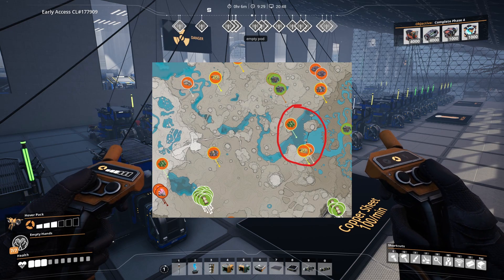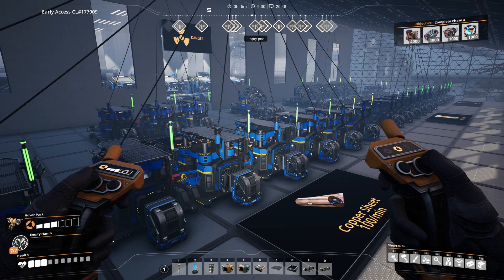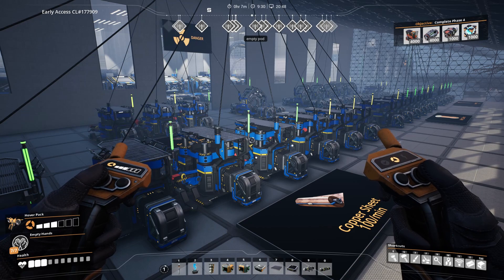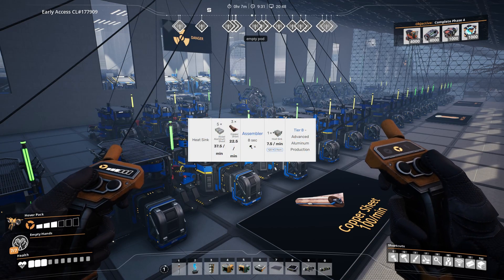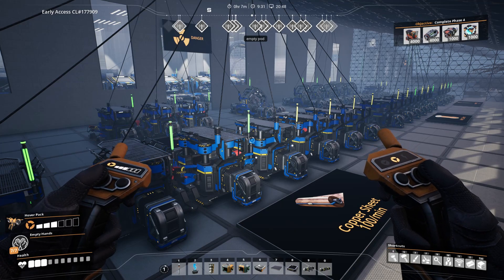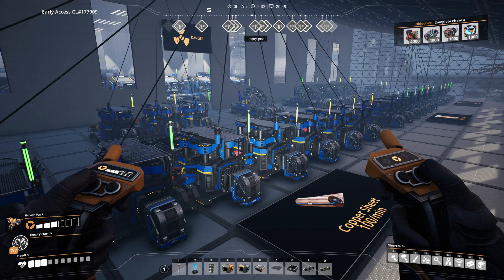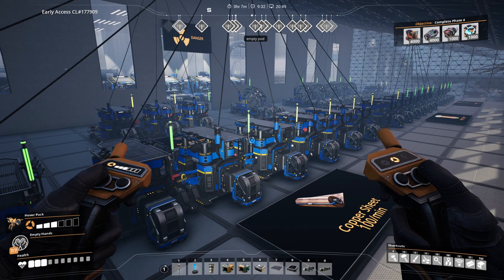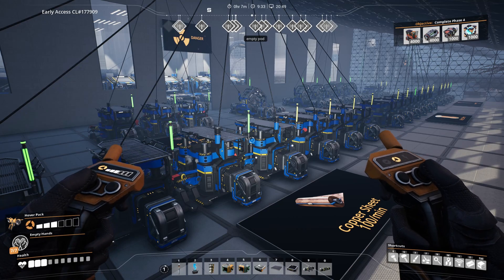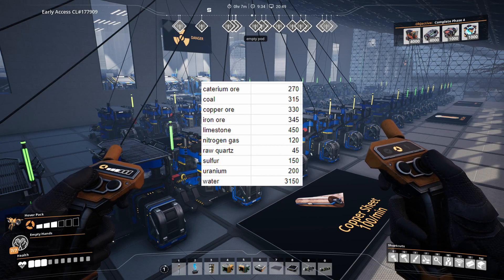The swamp spot is quite far from the nearest quartz nodes, and nitrogen gas is also a bit far away from there. The resources needed depend on whether you produce everything at the nuclear plant site or not. I recommend producing heat sinks elsewhere — you only need 5 per minute, but building a setup for them at your nuclear site complicates things a lot. I like to produce spare heat sinks at the aluminium factory and transport those to the nuclear power plant with drones. Everything else I'm producing at the nuclear site.